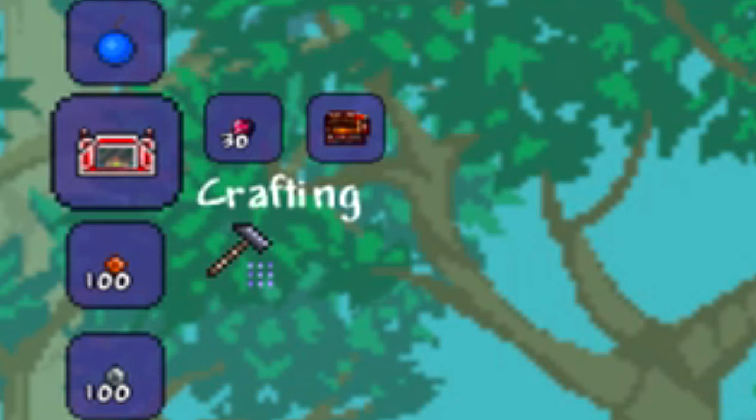Where you go to get the hellforge is you go down into the underworld. Make an elevator and go straight down there. You guys should already know how to get the hellforge because the adamantite and titanium forge are hard mode items.